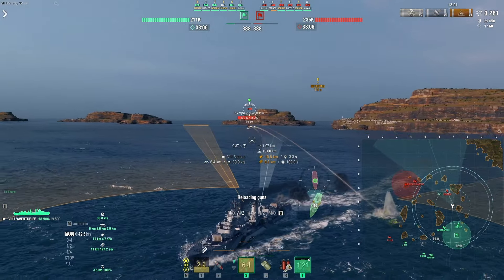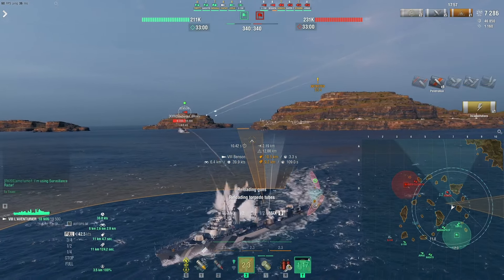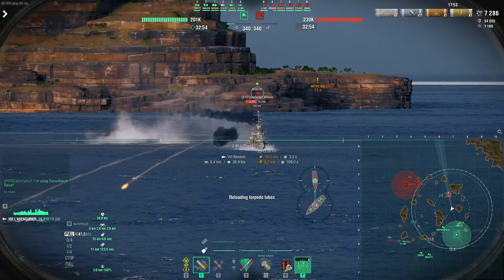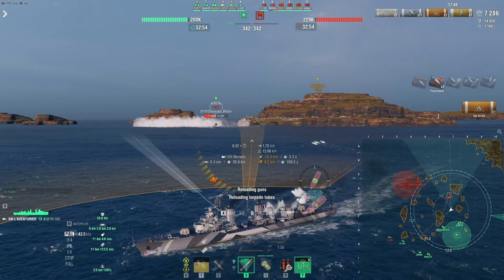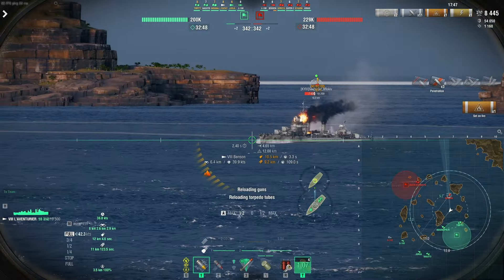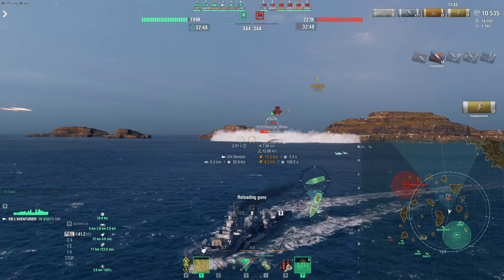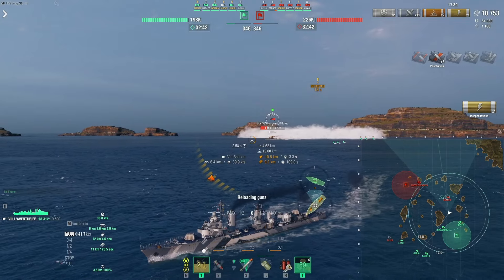The Benson is making a bit of a mistake in that not all her guns are on target. The Adventurer is actually pretty speedy especially with speed boost — she goes basically the same speed as the other ones. Her base speed is actually higher but her speed boost is 25 percent, so technically you would say the Adventurer is actually a faster ship.